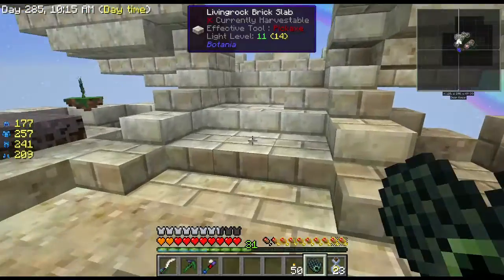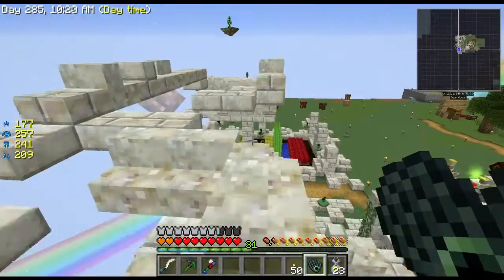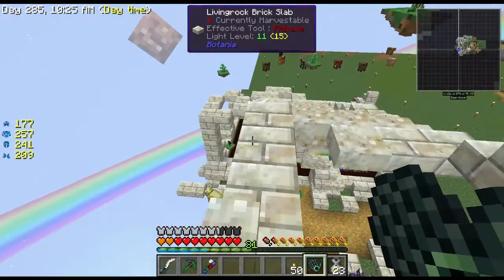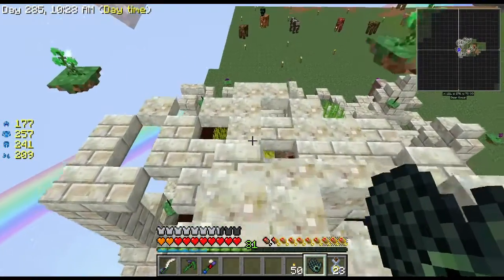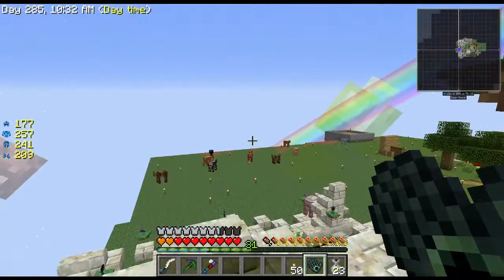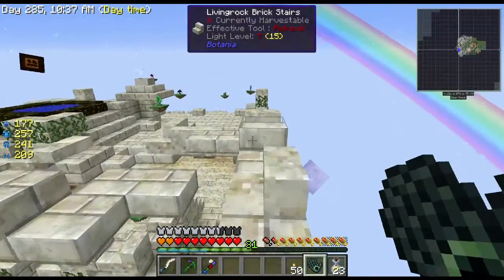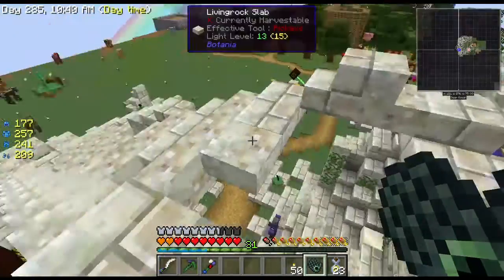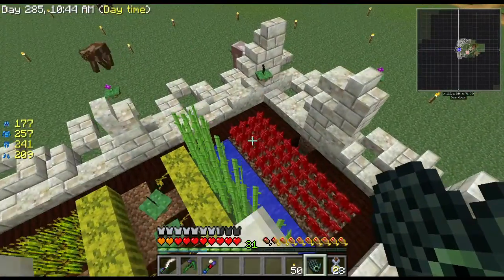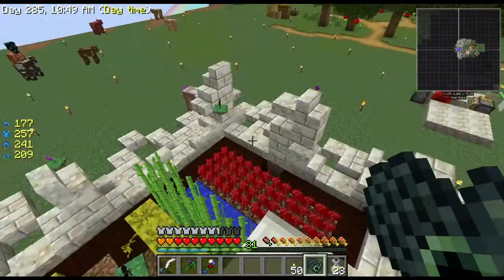There's a hole there — I did make it very much like a broken bridge, with a whole bunch of missing pieces. It does actually connect so you can walk from one side to the other. Eventually I'm going to expand this side out for whatever else we add in Botania, but for the time being this is just a kind of broken bridge in between the two spots.